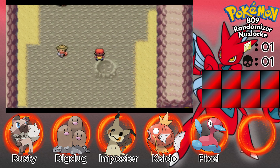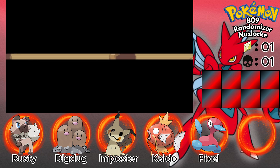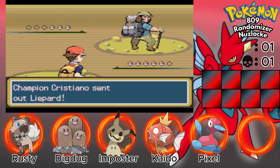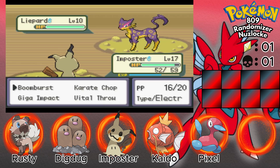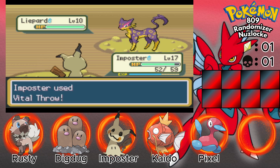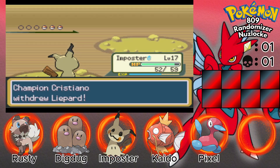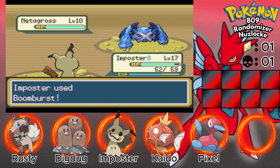I'm going to go through the rest of this cave and get to Cerulean. I don't have any more PP for Karate Chop — that's fine. Okay, vital throw is not that great. Metagross, oh geez.